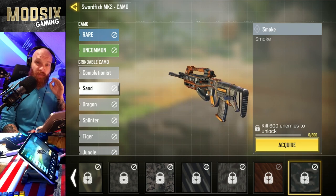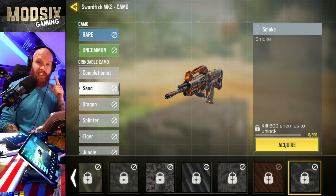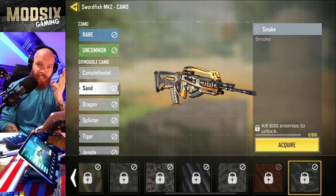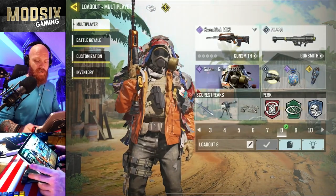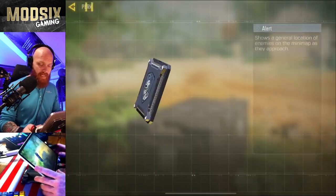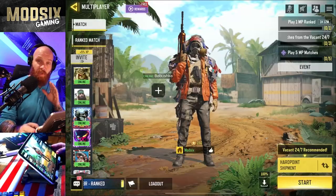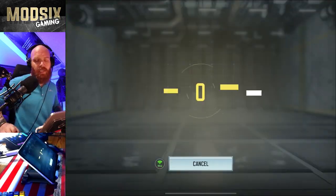As we start, we're going to be going for three objectives at the same time. We're going to be going to hardpoint shipment, and we're getting no attachment, hipfire, and headshot kills — all three camos at once. So this is our loadout. I go with lightweight, cold-blooded, and alert. And remember, we're going for hipfire, headshots, and this is a no attachment loadout.